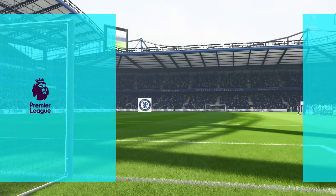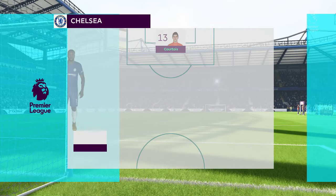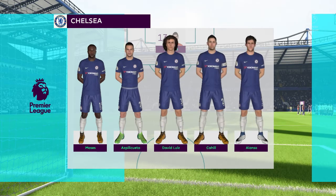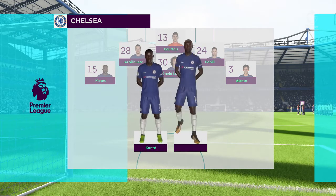Here's the Chelsea lineup: Thibaut Courtois starts in goal, Gary Cahill starts alongside David Luiz in the heart of the defense. Eden Hazard starts with Pedro in the wide positions, and Morata is the sole striker today.